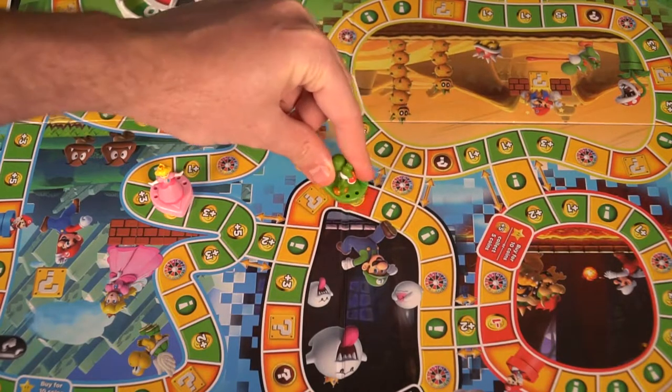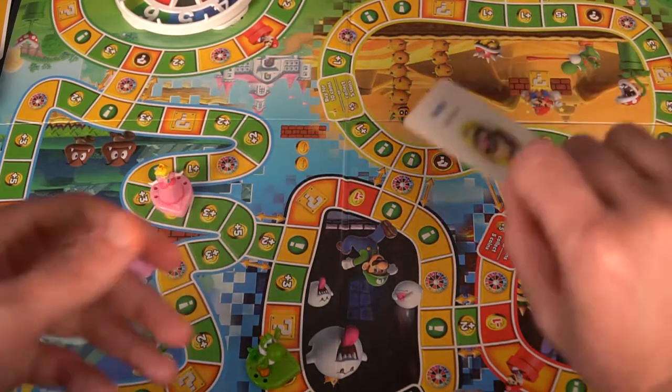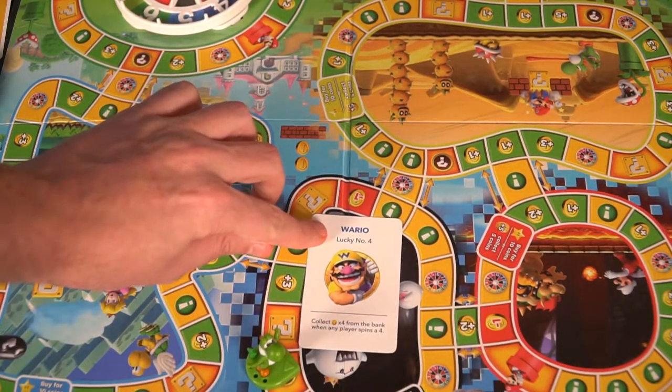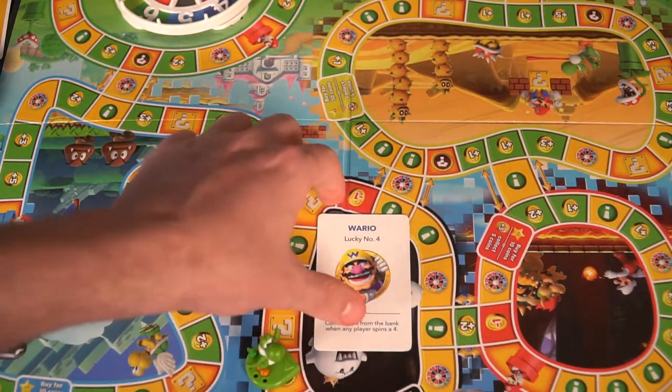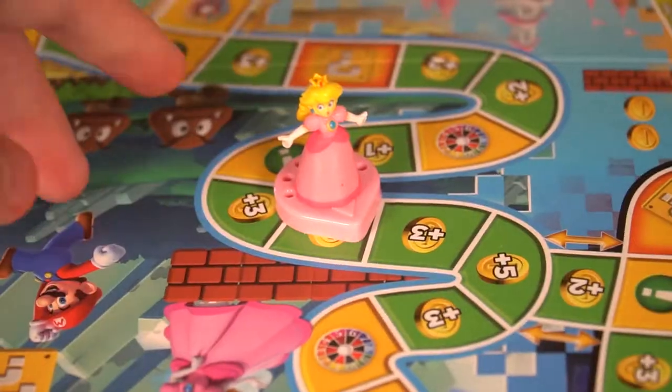Other spaces are going to let you draw certain cards, like minigame cards, where you'll have certain challenges against all the other players, similar to Mario Party. Companions will give you a lucky number — whenever somebody or yourself rolls that number, you'll get to enact the ability, whether it be stealing coins or going to any space on the board. You can have three companions total, and you can have one item card. Item cards are what you can use to save — they'll give you things like add five to your spin, or subtract three from an opponent's spin, or firepower to steal a star from somebody.